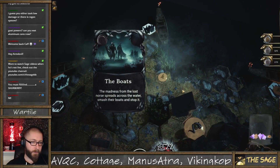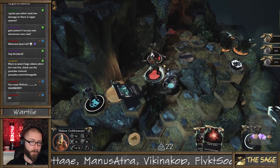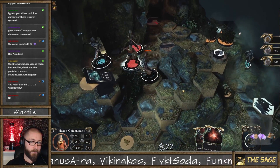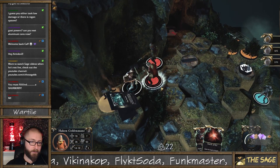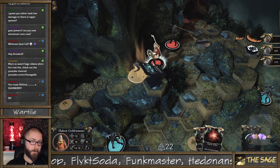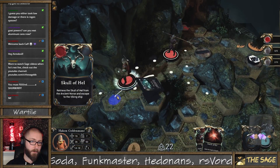The boats — smash their boats. So if I kill the boat I'll remove the spawn point. That makes sense. So let's make that more of a priority because I can't keep healing. Oh yeah, I guess I can keep healing because it just costs these. Oh — this was the boss I needed to kill. So that's one of the missions. Good progress.